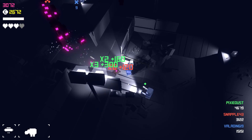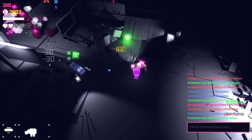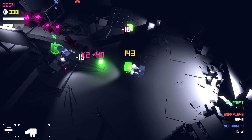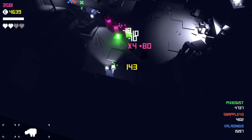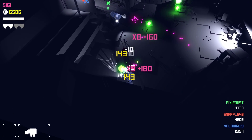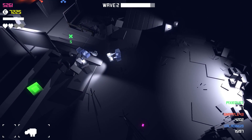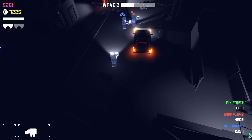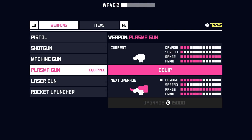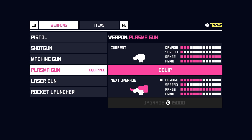What button do you press to buy it? You gotta use your controller. I am using my controller, but what button do you press to buy it? You scroll over, go down to the plasma gun or whatever, and then hit right to purchase, and then hit your green button.